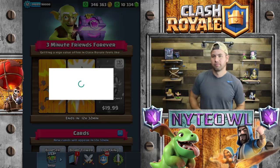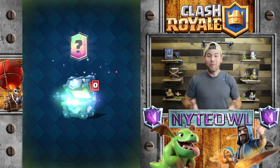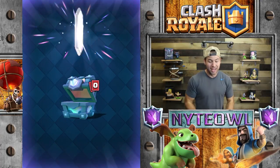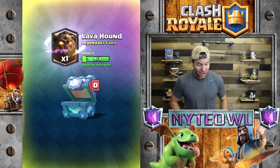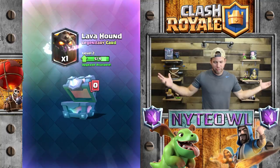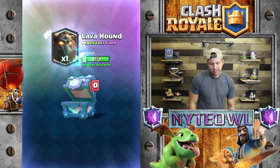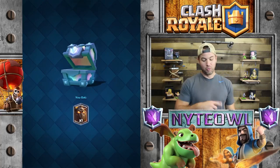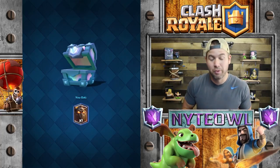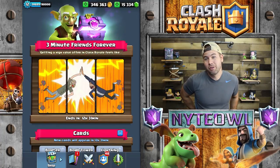Let's get this legendary chest out of the way. Payment successful. Here we go — what do we got? E-Wiz, E-Wiz, E-Wiz... Lava hound! No, I do not need any more lava hounds. What am I gonna do with that? It's already level three basically. I could put a flying machine behind it if I get my flying machine up. Whatever, we got a lava hound — we got a lot of ham, we're okay with that.